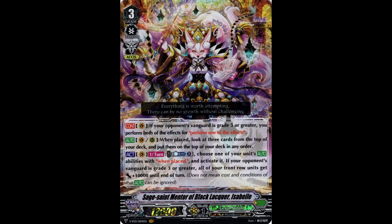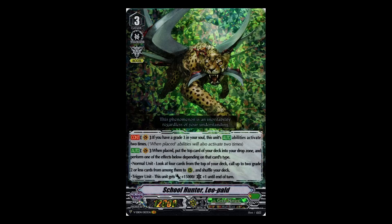Overall, I'd give Collegiate a four out of five in Isabelle — only because if you're able to get your re-standers and your Rhinos, you can still potentially kill the opponent straight off the bat, depending on how well your drive checks go and how many times you can re-stand your Rhinos.